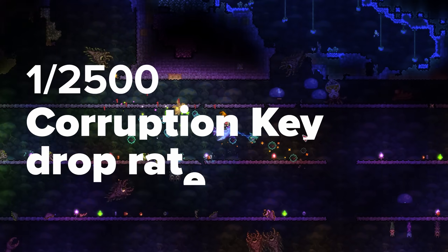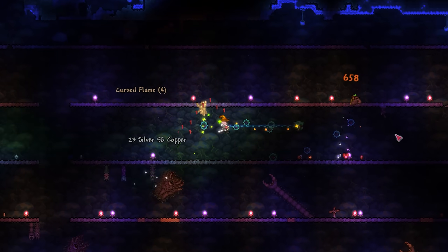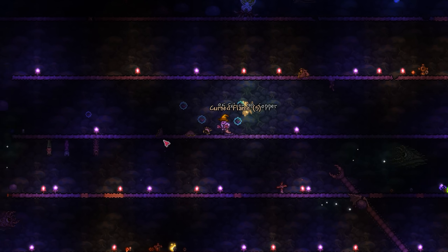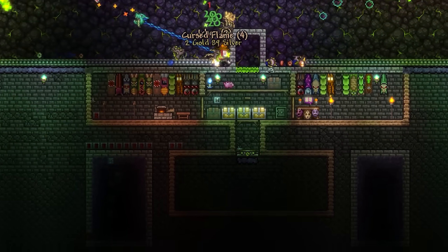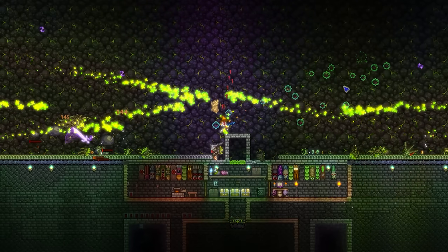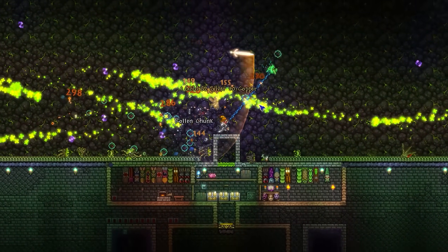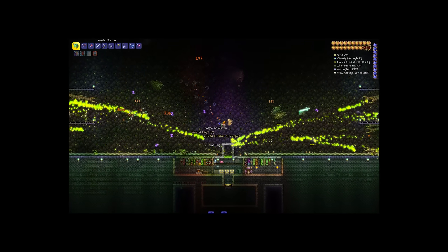As this has a 1 in 2500 chance of dropping from nearly every enemy in the game, as long as you're in the Corruption biome, there are a few things we can do to speed up the time it'll take for one to drop. Farming it manually will take forever, so I'd recommend creating an underground farm like this, making sure that every tile the enemy will spawn on is made of Ebonstone. You may need to add a few extra to make sure it passes the Corruption biome threshold. Now you'll have an absolute ton of Corruption enemies spawning on you, which, although great for drop chances, is an absolute nightmare to deal with, even with dodging skills.